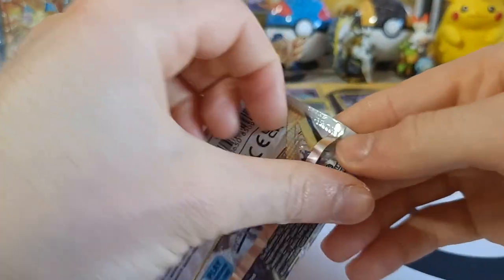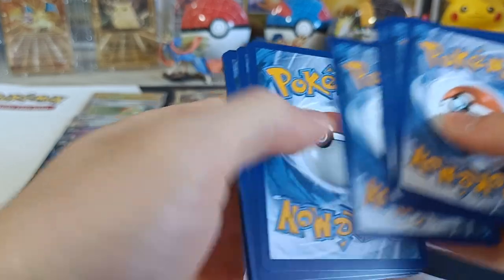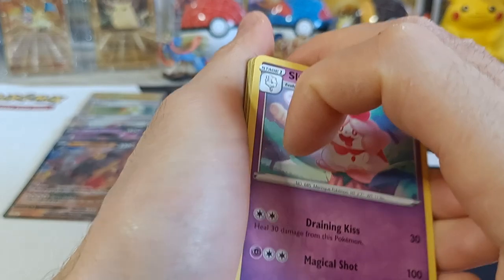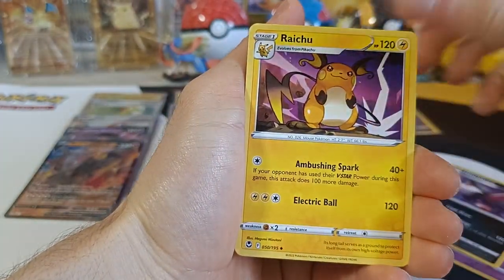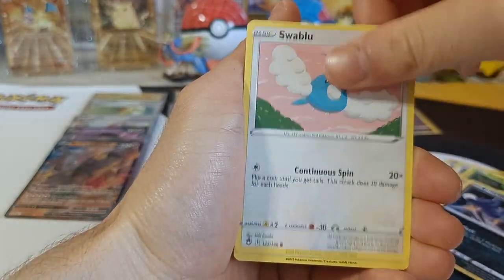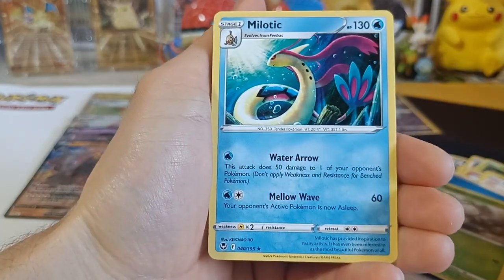Number sixteen — this one's tough to open. There's lots of whitening on these cards, unfortunately — the quality of these cards! We got Slurpoth, Honchkrow, Raichu, Clink, Petilel, Litten, Murkrow, Swablu, Energy, Reverse Fungus, and Non-Holo Mylotic!